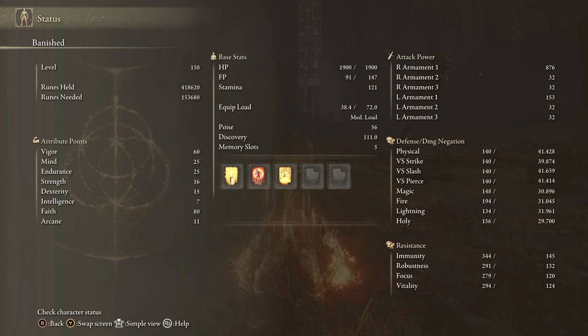For stats, this is faith-based. You can do this as a pure faith build to get a ton of damage out of it in Flame Art, and then throw in any incantations you like — Ancient Dragon, Lightning Strike, anything with that — and combine those builds together to make a solid build around the Raptor's Talons in Flame Art.